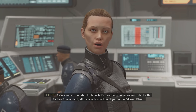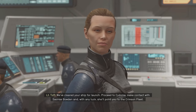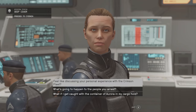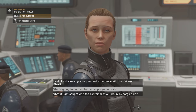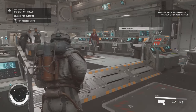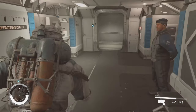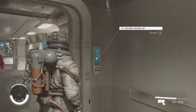We've cleared your ship for launch. Proceed to Cydonia, make contact with Saoirse Borden, and with any luck she'll point you to the Crimson Fleet. You're dismissed. You do know that as soon as I get out of here I'm going back to scanning planets. Goodbye — I'll be here if you have any more questions. No, I don't — I'm off to go scan some bloody planets. Goodbye.